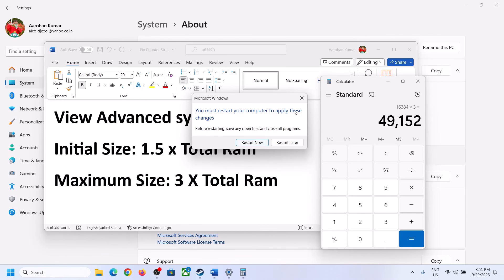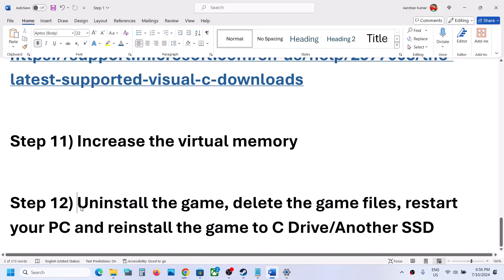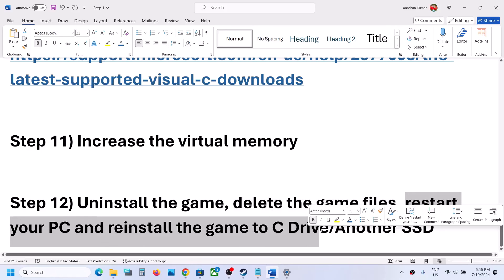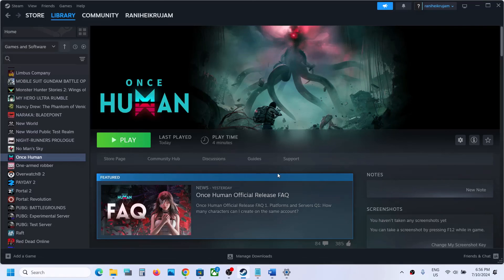The last step is to uninstall and reinstall the game. If nothing works, uninstall the game, go to the game installation folder, delete the game folder, restart your computer, and reinstall the game to the C drive. If it was already on the C drive, try installing to another SSD and check. One of the steps shown in this video should help you get the game running. Thank you for your time — please like this video and subscribe to the channel.